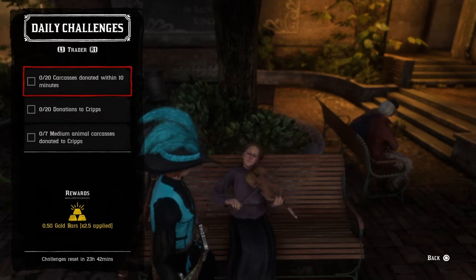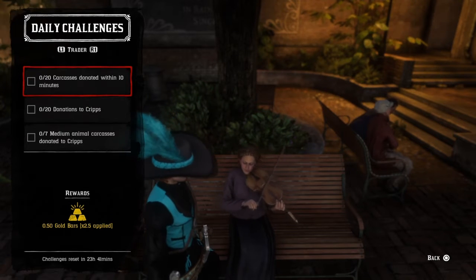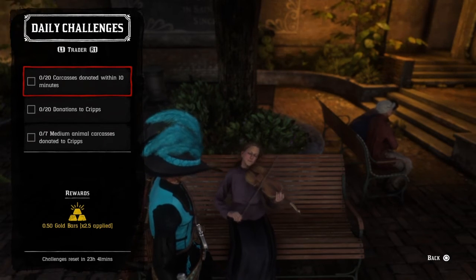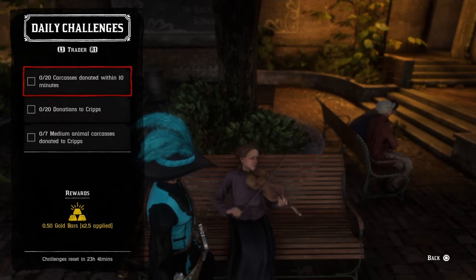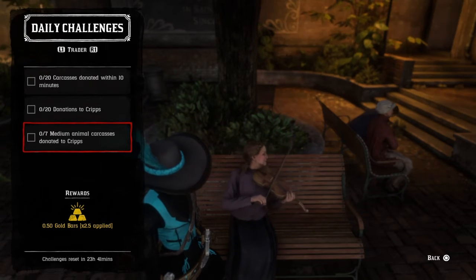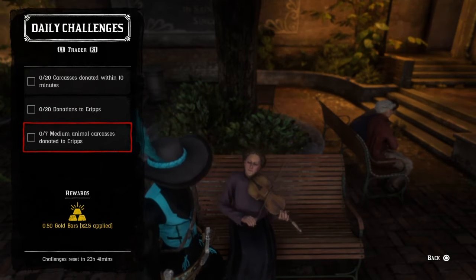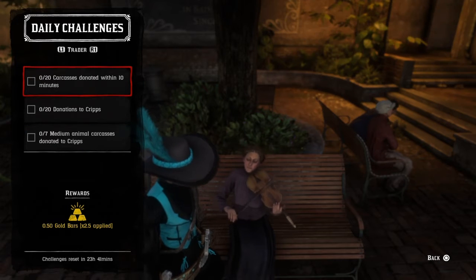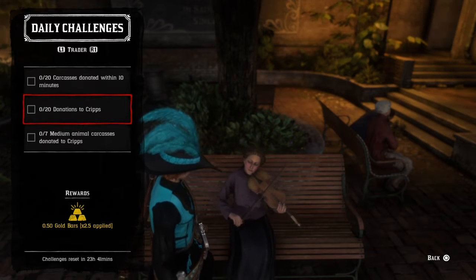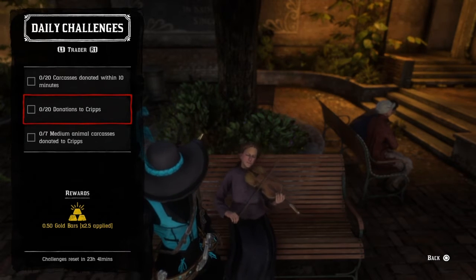For the trader role, bring in any 20 carcasses within 10 minutes to Cripps. I suggest getting a bunch of small animals — you're already going to be collecting western toads, so bring in birds, toads, rats, etc. You can also combine those with the seven medium carcasses daily. I would fill up my hunting wagon with about 10 medium carcasses, then bring in 10 small animals, and you'll have 20 done. When you do that you'll also have 20 donations into Cripps — anything you can donate to Cripps will count for that one. So that covers all three trader dailies, and they're pretty easy ones today.